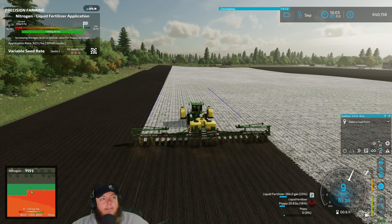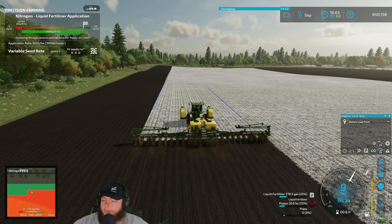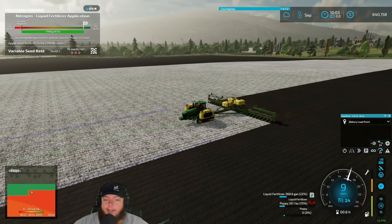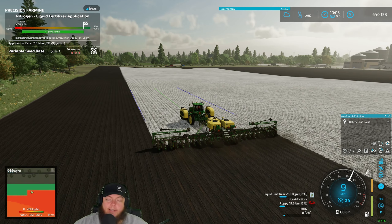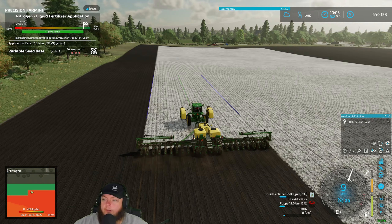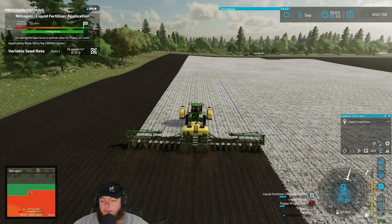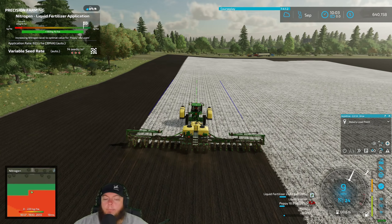Normally we don't fertilize when we plant because we have to stop so darn often, which gets annoying. I need a front tank and maybe a tow-behind tank. There is that one tow-behind tank in the mod hub but I don't like it - I can never get it to fill. I don't know if they've updated it yet.